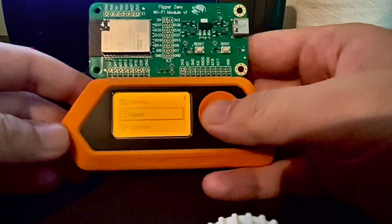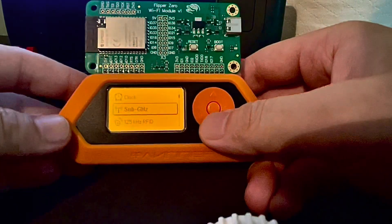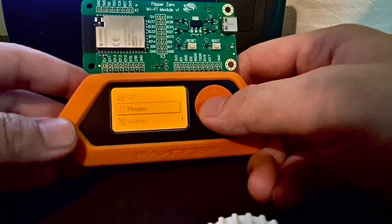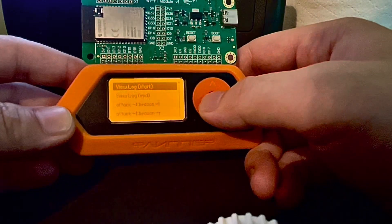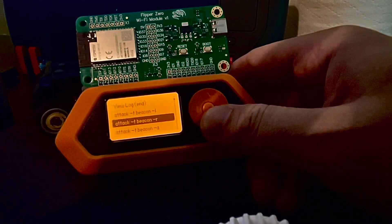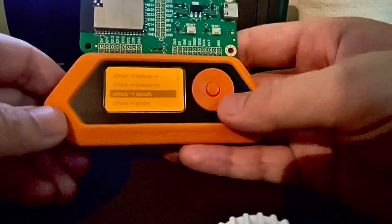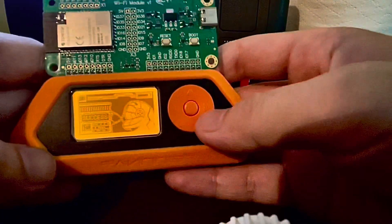Let's hack some stuff with this neat little bundle of slippery mischief. To conduct a Marauder attack, enter the Marauder Companion app and you will see a list of available commands. There are three steps to perform a Marauder Wi-Fi attack. The ESP device will scan and build a list of Wi-Fi networks in your area. You specify the type of attack and the target, and then the Wi-Fi attack begins.